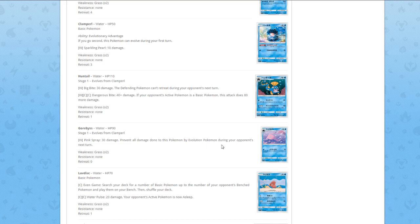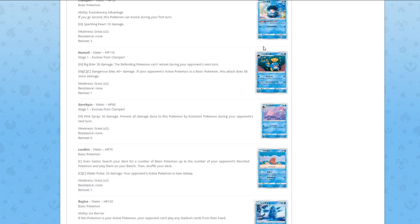Maybe Gorebyss is better. Also from Clamperl — for one Water, Pink Spray does 30 damage and prevents all damage done to this Pokémon by Evolution Pokémon during your opponent's next turn. The problem with this kind of attack is Tapu Lele — it's always gonna be Tapu Lele — because you can't build a good stall deck with this attack. Tapu Lele is in every deck and can still attack through it. Even against Zoroark, they still have Tapu Lele, and Buzzwole has basics anyway. That's it for Clamperl — its evolutions are not that good.